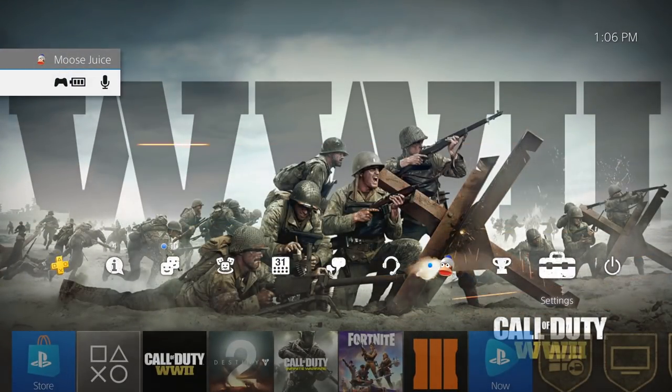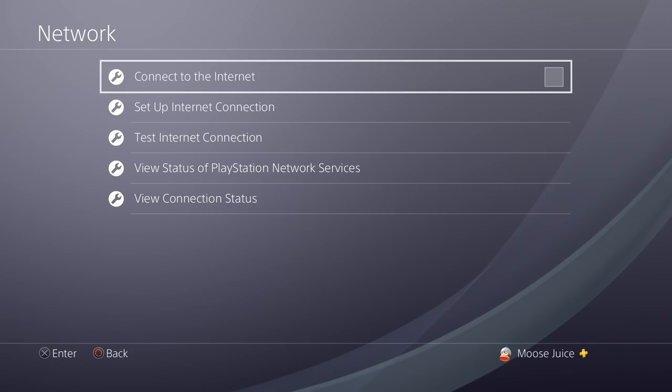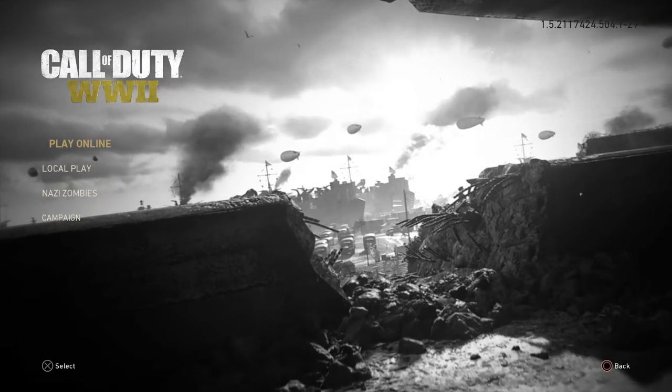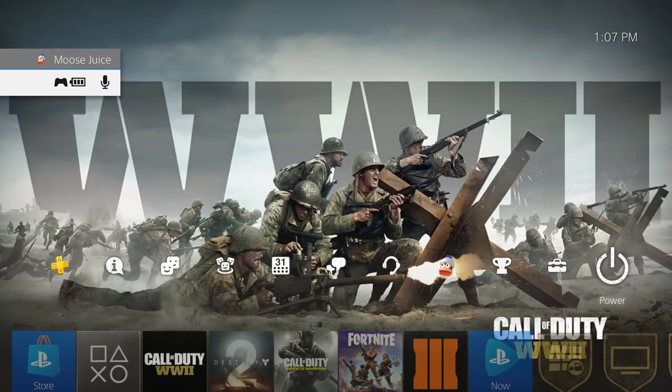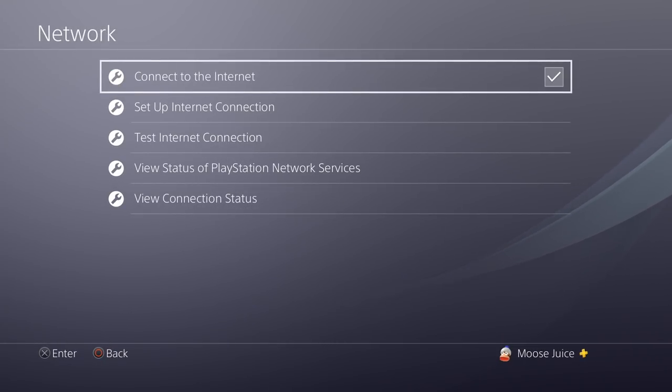It's gonna say 'launching' — go to settings, down to network, and turn 'connect to the internet' off. Now we're gonna go back into the game. I should be disconnected, but right there you can see 'The Grounds.' We got kicked. We're gonna go to this screen, then jump back up to our settings, go to network, and turn the internet back on.